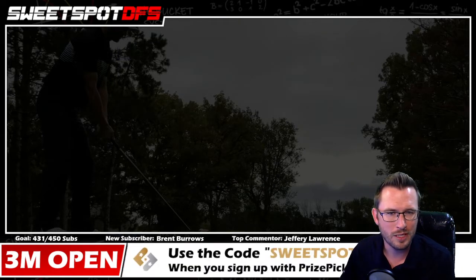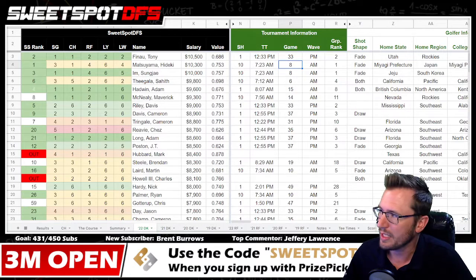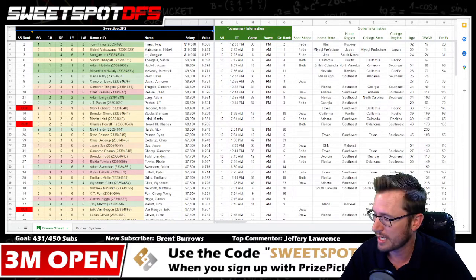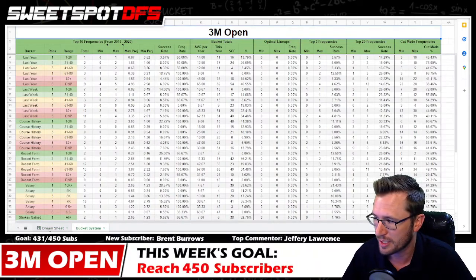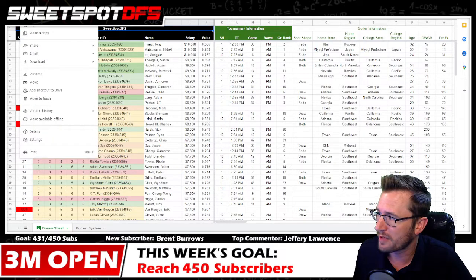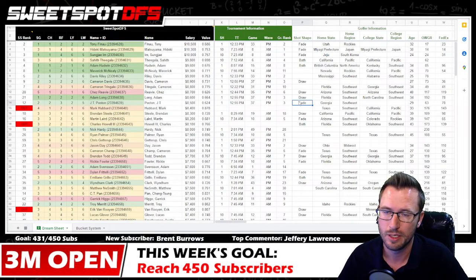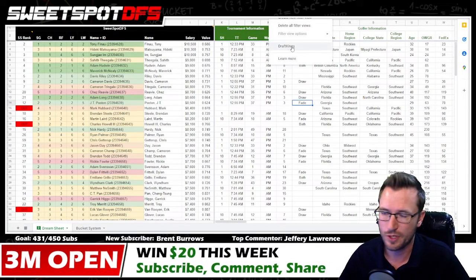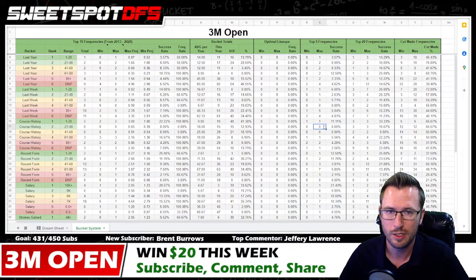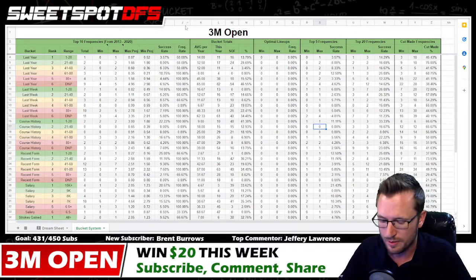The optimizer is also available. First, we're going to talk about the cheat sheet — there's a link in the description. This spreadsheet has two tabs: the Dream Sheet and the Bucket System. When you go through this video you can follow along with me, but first you have to go up to the file menu and make a copy, because if you don't you'll only have read access. Once you make a copy you'll be able to use the filters — I have a DraftKings filter on the Dream Sheet and a bucket system filter on the Bucket System tab.